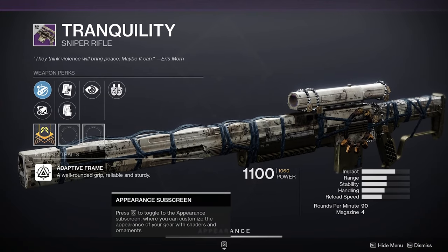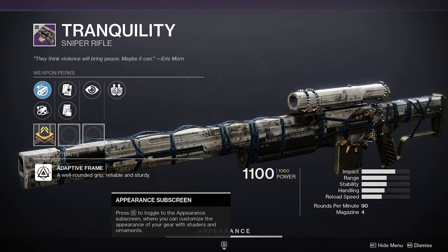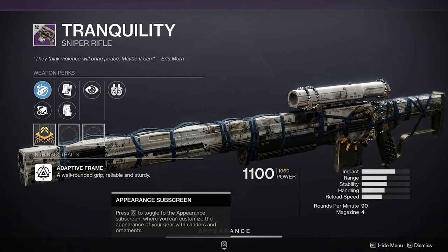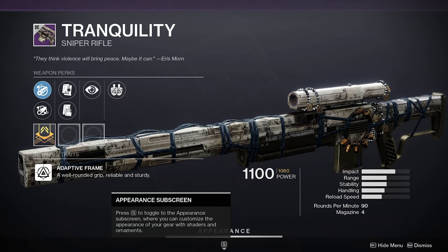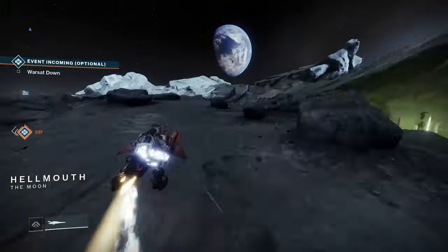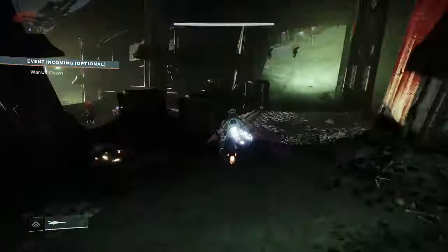And now for the next one we have Tranquility, a primary 90 RPM sniper rifle. To get the quest it's just a random drop from public events or killing nightmares on the moon. Once you get the quest, you are now looking for the horn wreath. Head over to Sorrow's Harbor landing zone and follow the path I'm taking on the screen, which will eventually lead you to the horn wreath.